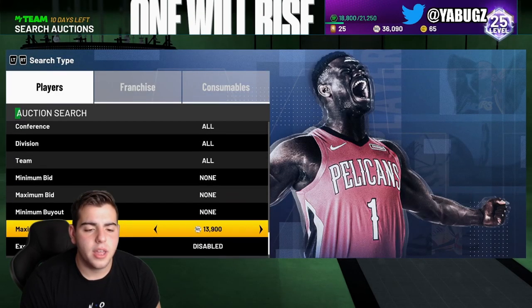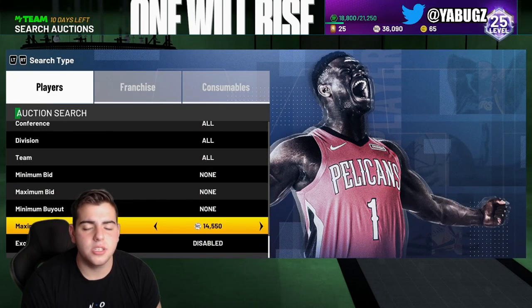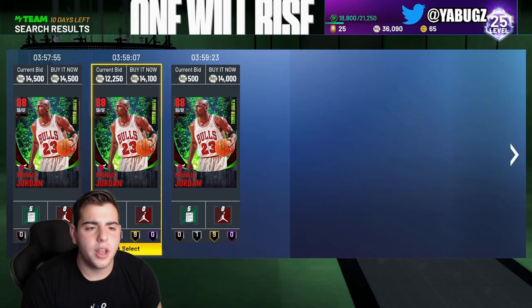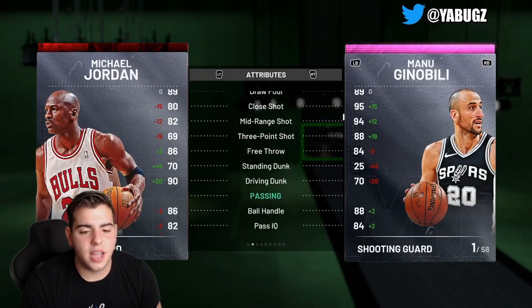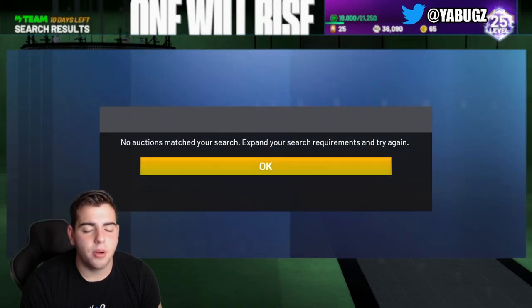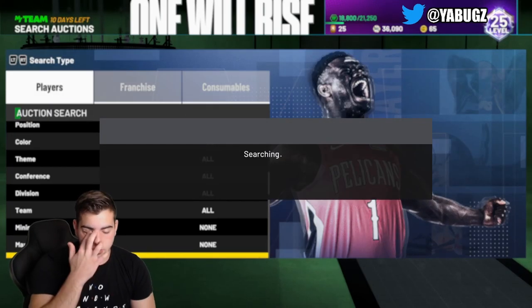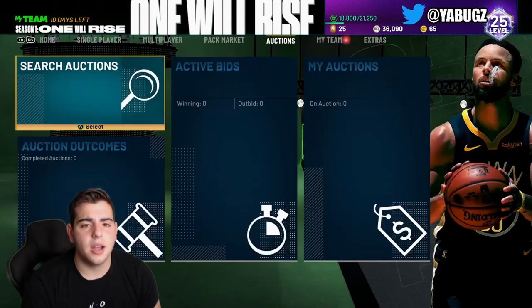This is filter number one — Michael Jordan ruby. This filter should go crazy; this should be an easy filter to make quick MT. On Xbox he's going for around 14,000 MT, and honestly looking at the stats he's just as good as the amethyst. So the amethyst price is most likely going to go down in value — right now try to snipe out MJ.